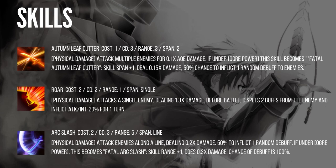Okay, let's look at the skills. Autumn Leafcutter: cost 1, cooldown 3, range 3, span 2 — an AoE skill. Physical damage attacks multiple enemies for 0.1 times AoE damage. If under Overpower, this skill becomes Fatal Autumn Leafcutter: span plus 1, deals 0.15 times damage, 50% chance to inflict one random debuff to enemies — so with Overpower that's two random debuffs.